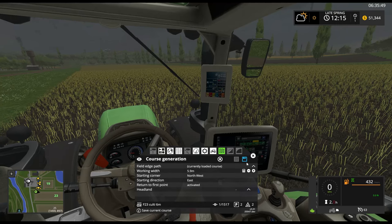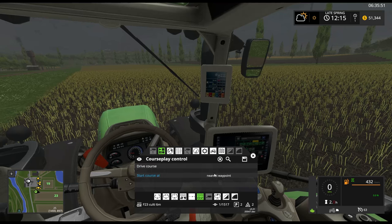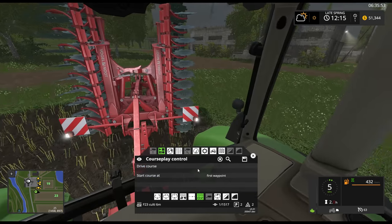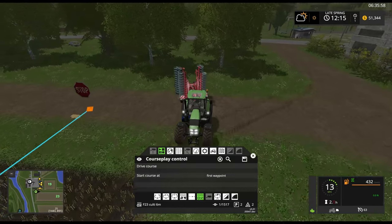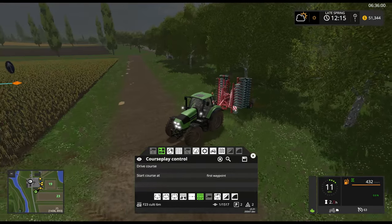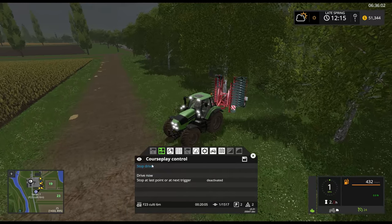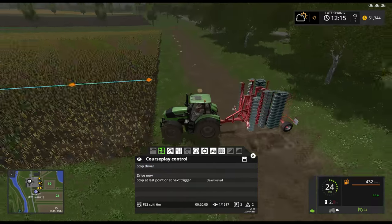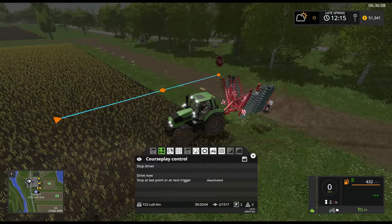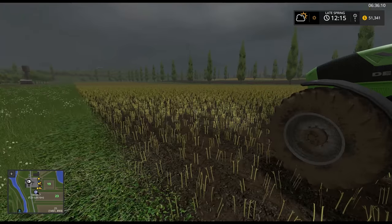Starting in the northwest corner, heading east. Turn to the first point - yes. Do a headland - no. Generate the course and we'll save this as F23 culty 6 meter. Let me just back up here a little bit because the starting point is going to be right there. Then drive to the first waypoint and it's going to start cultivating. That's how you do it - it's pretty straightforward actually.